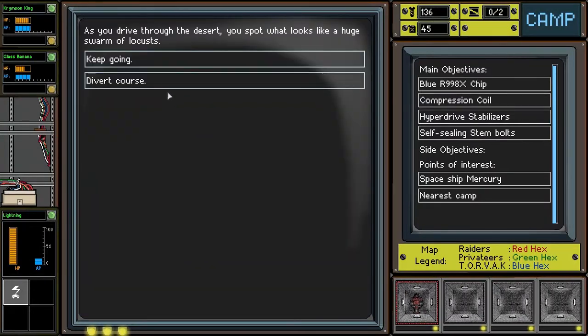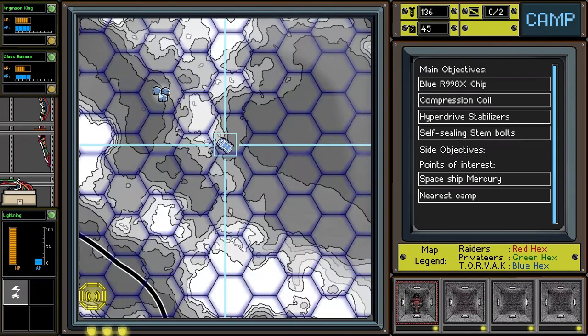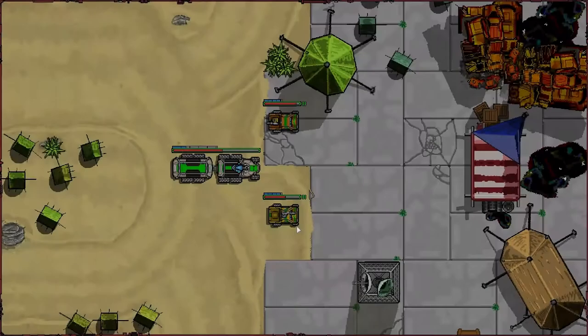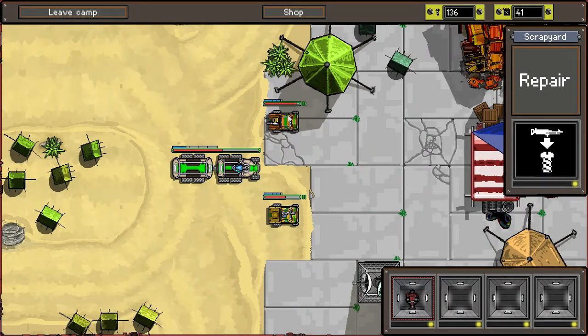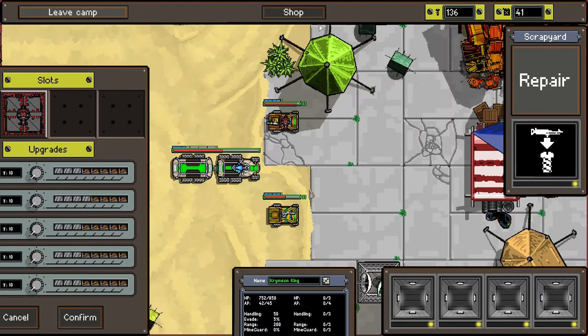Driving through a spot, it looks like a huge swarm of locusts — we'll divert course. Locust swarms seem like a bad idea. Let's go to camp and check out what the camp looks like. So now we're at the camp. You have a couple of options: you can do repairs and upgrade your vehicles. You can also add things — like we can add our buzz saw to this guy. You can buy upgrades which cost bolts.